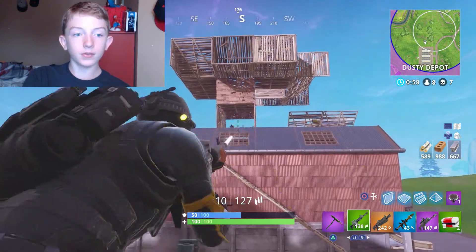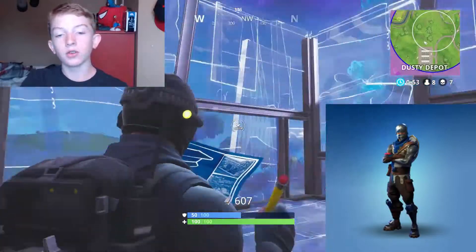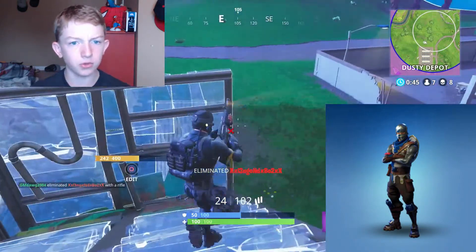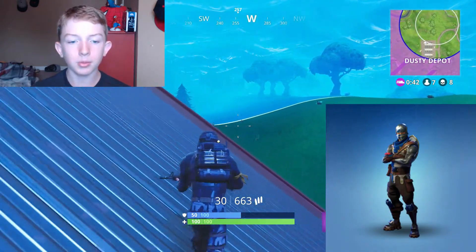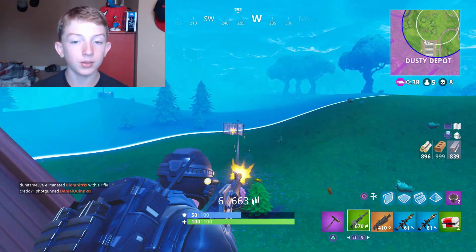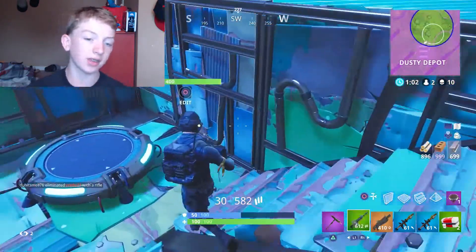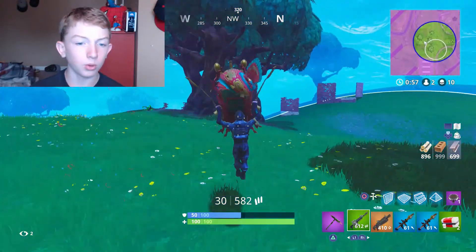Number seven on the list is the Blue Squire — the male version of the Royale Knight, or the first skin you get in battle pass season 2. It also gives you a shield; I think they're the exact same shield. They're pretty much matching, just like the other astronauts, except these two have the same color scheme. I just picked the boy one because I used him more often. I just think the blue one looks cooler in my opinion.